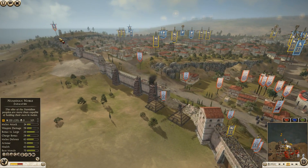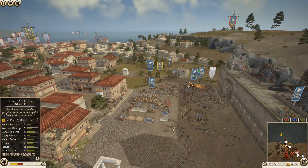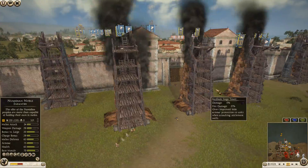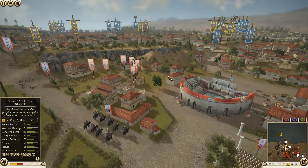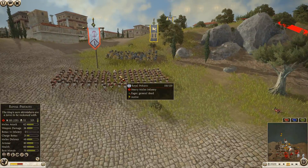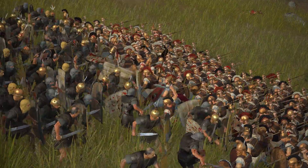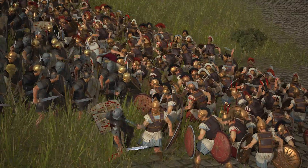The ballista crew is going to make their way down. This front has been completely held by the defenders — fantastic job over here. Towers are pretty damaged: 58, 37, 54. Now the defenders are going to have to focus their attention down on this side. A unit of Royal Peltasts is about to be charged by desert legionnaires — and the peltasts didn't even move.